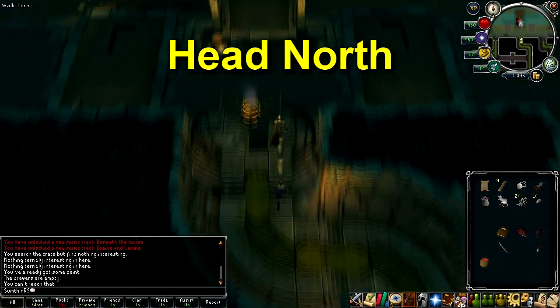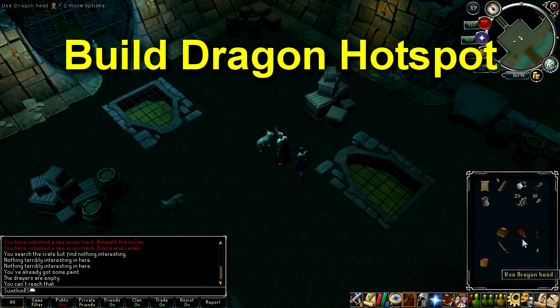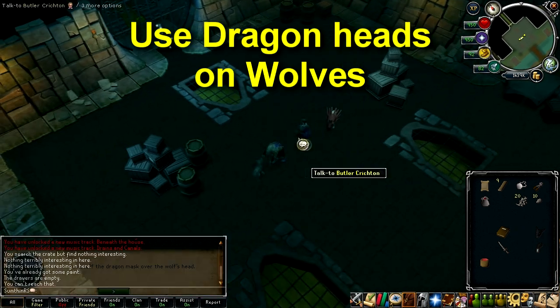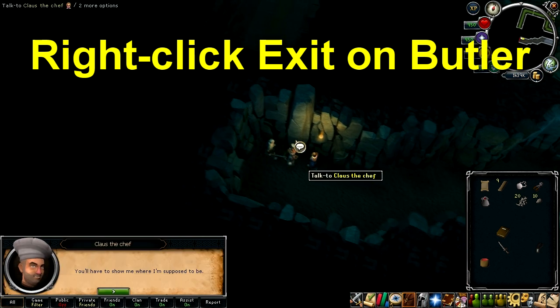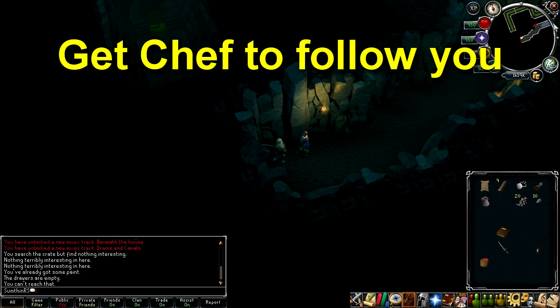Take the spoils heap on the south side of the room to receive more items. Head back up the path from which you came and head north past the tripwires that you built. Keep going north until you come to dragon hotspots and the wolves will fill those places. Use the two dragon heads on the wolves.